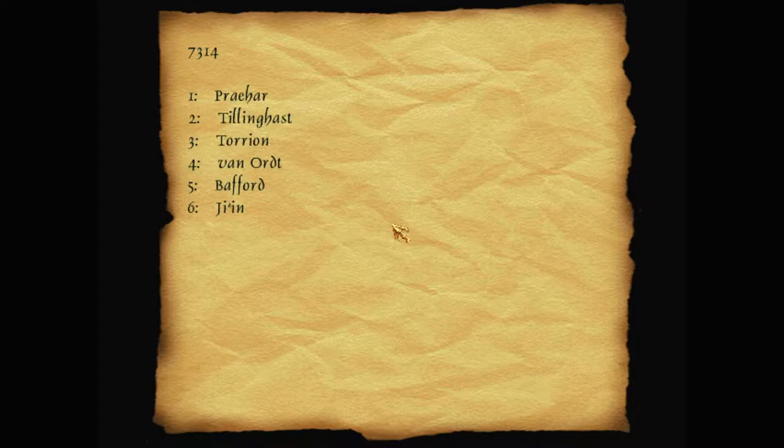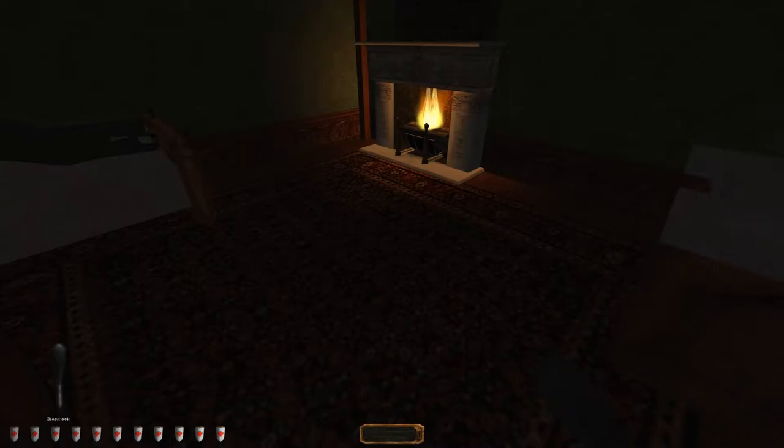What's this? '7314 — 1: Preha, 2: Tillinghouse, 3: Torion, 4: Van Ort, 5: Baffet, 6: Gien.' What? Is this the room assignment? Preha, Tillinghouse and Torion in 1, 2 and 3 — that's not the same as the books I saw in doors. Van Ort, Baffet and Gien in 4, 5, 6 — well we know Baffet was involved with Gien, or vice versa. I don't know what Van Ort, the mechanist/scientist, would have to do with that. 7314, however, might well be the combination to the money exchange safe — the combination I needed.